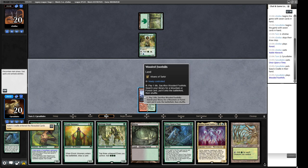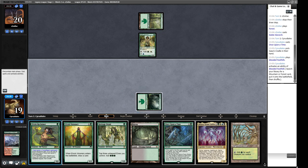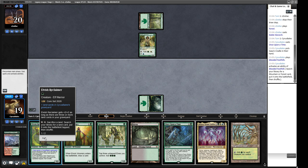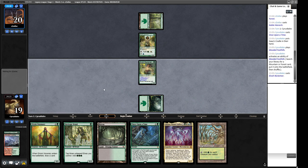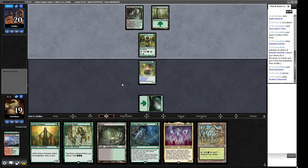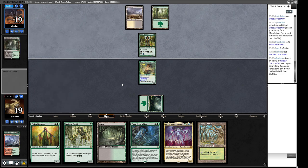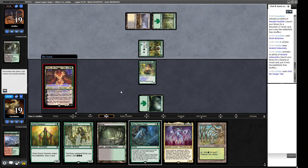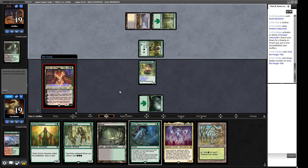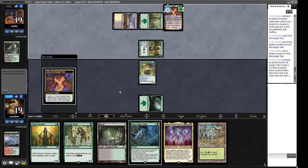This means I'm incentivized to get a basic Forest so we can be Wastelanded. Look at this Reclaimer — it can block a Noble Hierarch if it's going to attack, and it has an activated ability so it's better to get it in play. If our opponent is on the control end of things we're in good shape. They've played black mana — interesting. Grist, the Hunger Tide appears. They're going to make a 1/1 insect, and next turn they'll start trying to kill our stuff.